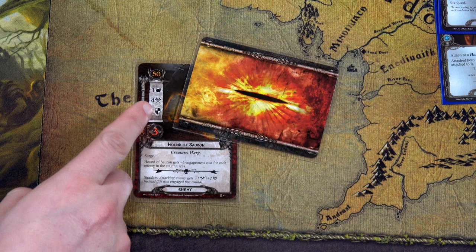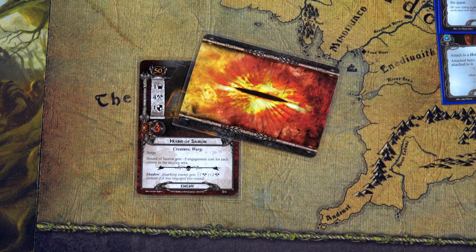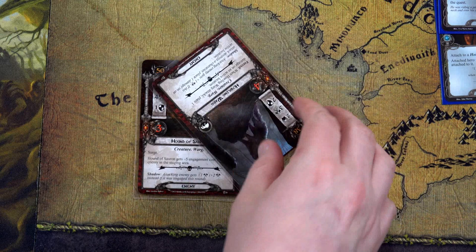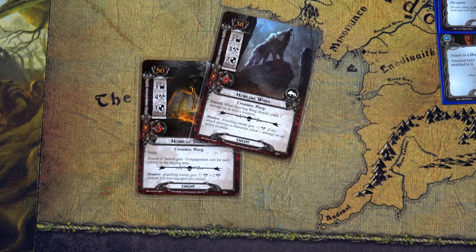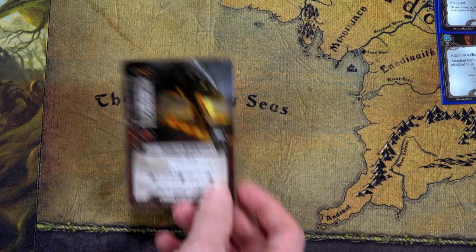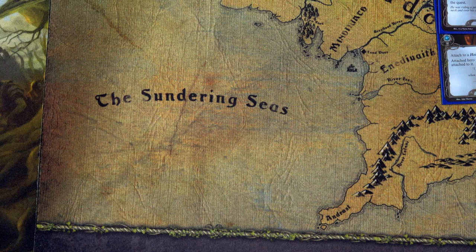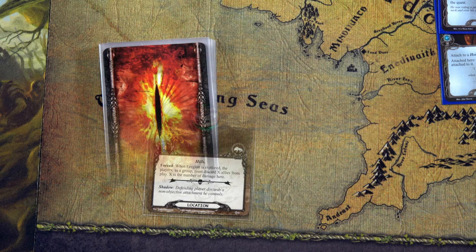The Hound of Sauron has engagement cost 40 and the Howling Varg has 38, so the Hound makes an immediate attack. Grimbeorn exhausts to defend — I'll use Unexpected Courage rather than Armored Destrier. The shadow effect says attacking enemy gets plus one, and if it destroys a character place one damage on the active location. Five plus one is six versus Grimbeorn's five defense — wait, it doesn't damage him. Grimbeorn uses his resource for a response, attacking for seven with no armor — the Hound of Sauron is gone. We exhaust A-Rod to place progress on the next Agarion location.